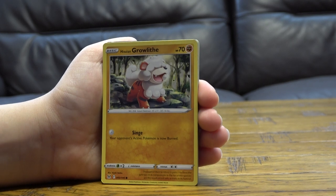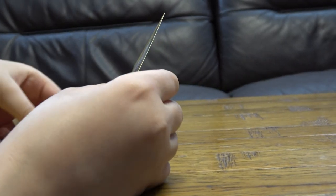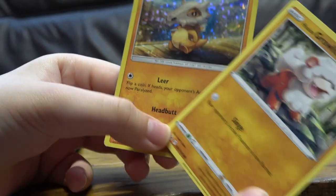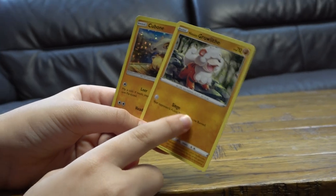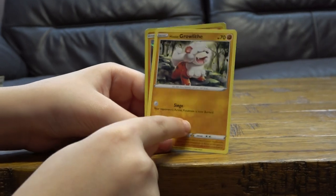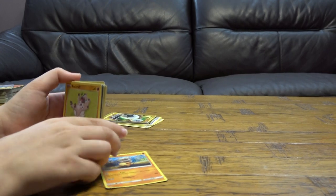Hisuian Growlithe — HP 70. Wait, this is a misprint, guys! Look — it hasn't been printed properly. If you look at this one, it has a star on it, and this one is missing the star. Usually this card has a damage counter on it and is supposed to do at least 20 damage, I think. So yeah, this is a misprint. Singe: for one energy, your opponent's active Pokémon is now burnt. Strange misprint.